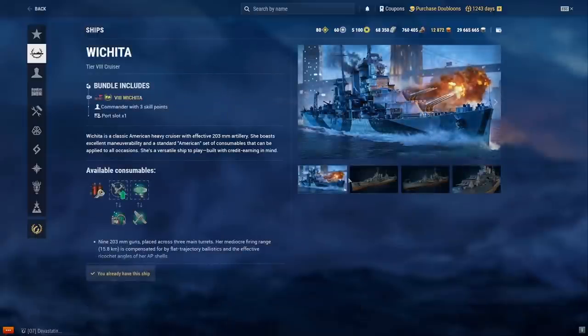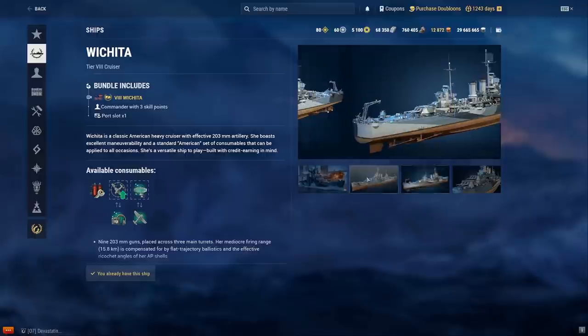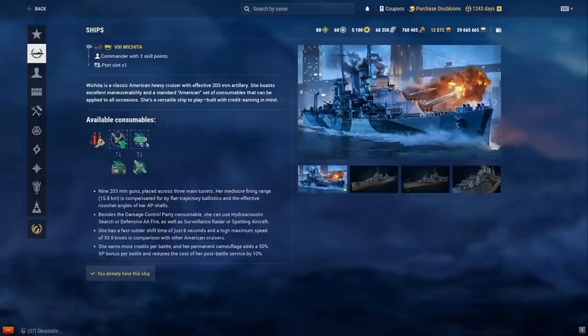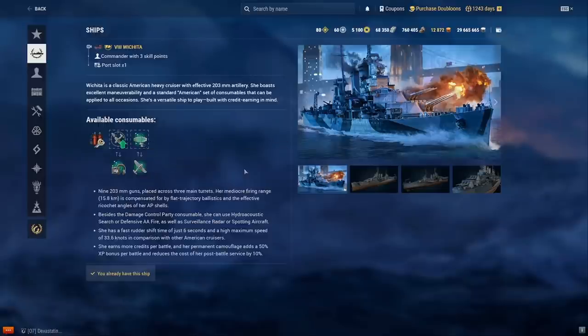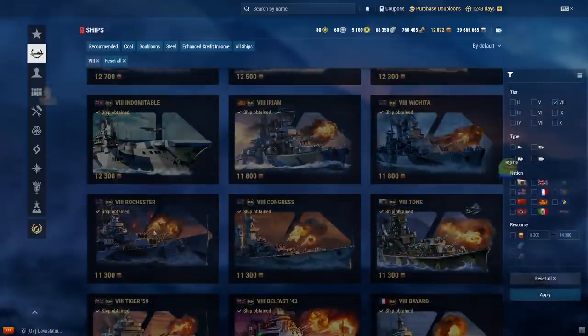Wichita — just play Baltimore. You might get slightly better concealment on Wichita, but your radar is shorter range or something. I think Baltimore is just better. Just get Baltimore.